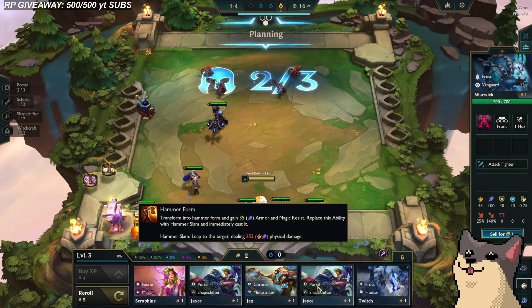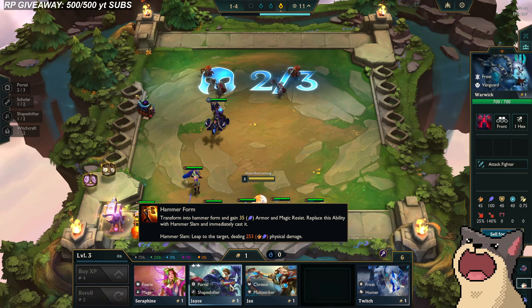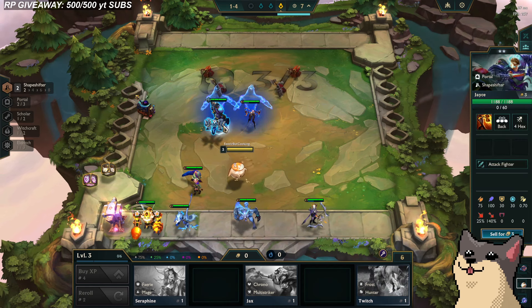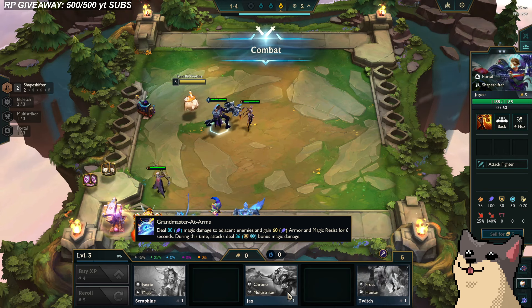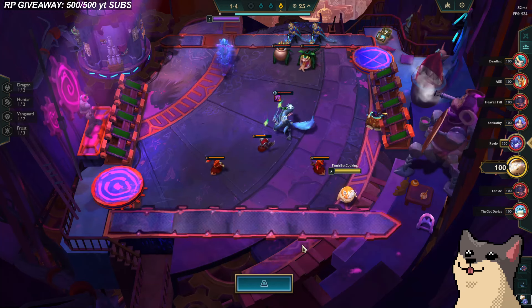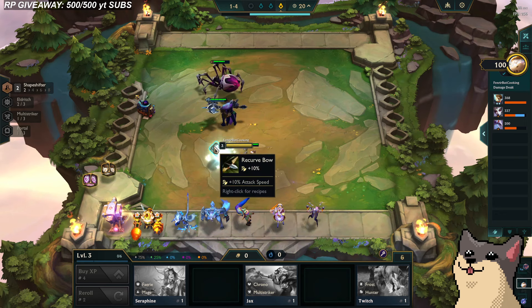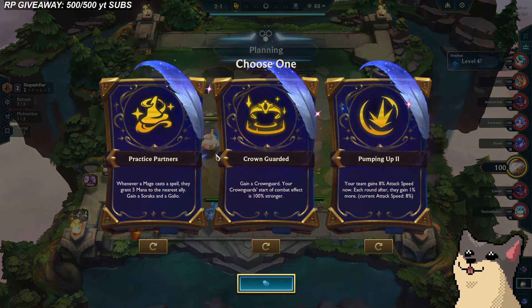We have two Twitches, and a Jace with Shapeshifter. We can build a pretty strong board. Shapeshifter is like the new Bruisers, if I'm not mistaken. That's how we play this — one off Eldritch. This guy is also Portal, so I want to hold Portal. I don't necessarily want to do Multi-Striker, but maybe I can play around Warwick — but then I want to hold Vanguard. Okay, it looks like that guy is already forcing Warwick reroll, so I guess Warwick reroll is a thing. I think everybody seems to be playing towards it a lot.